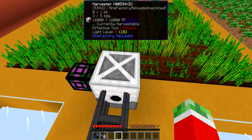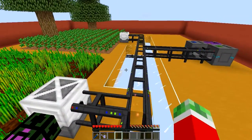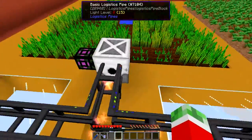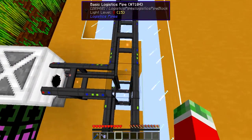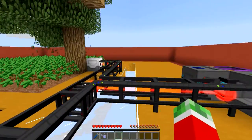I got a harvester set up right here with another basic pipe, and this is the pipe that has the power upgrade from the RF unit in it. On all the basic pipes intersecting I got a basic power upgrade.